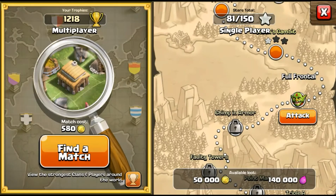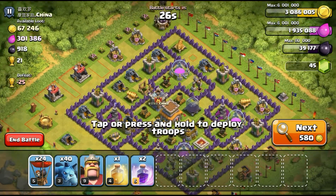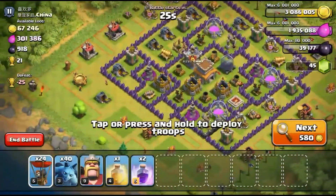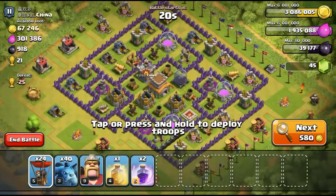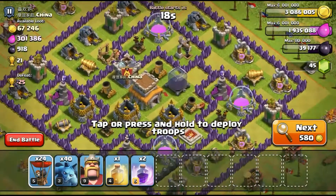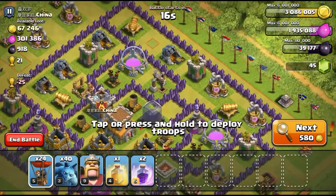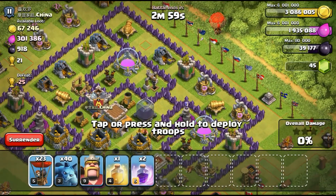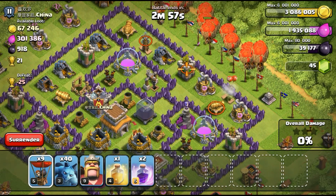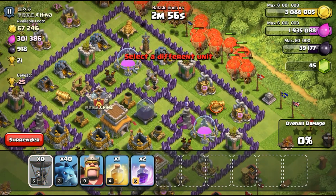We've found the one and only right here. His air defense isn't that high level so it won't be too much of a bust, and his wizard tower is just one at the top. I'm gonna attack from the side here because it seems better.